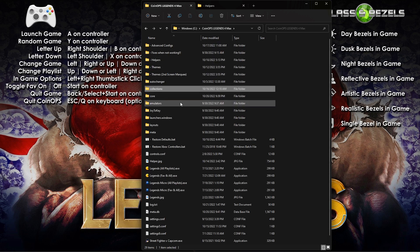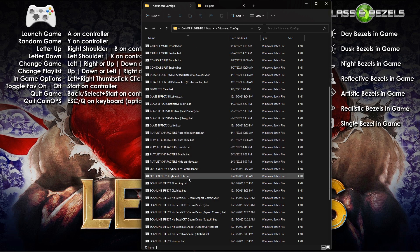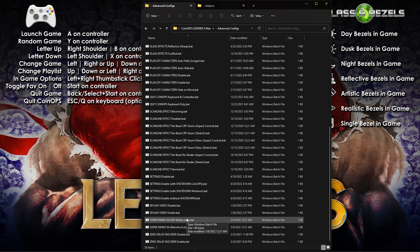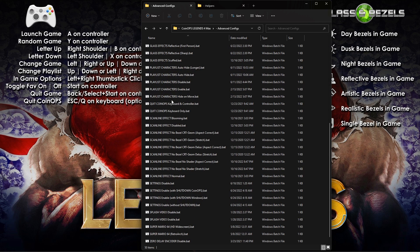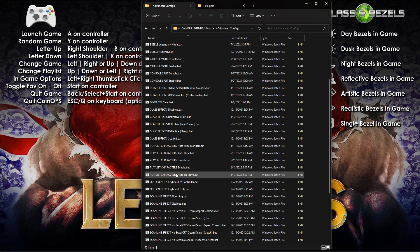In the advanced configs there are 50 bat files — six more than in Legends 4. Legends 4 Max does not have background music, so the two background music bats are missing, but those are replaced by the Super Mario 64 switching bats. There are 44 bats in Legends 4 and 60 here. The default Super Mario 64 runs through RetroArch; one bat switches it to the PC widescreen version and back.